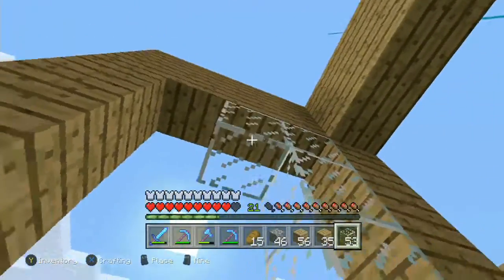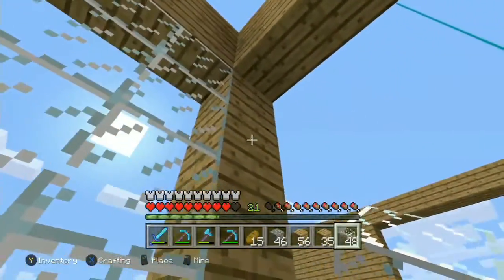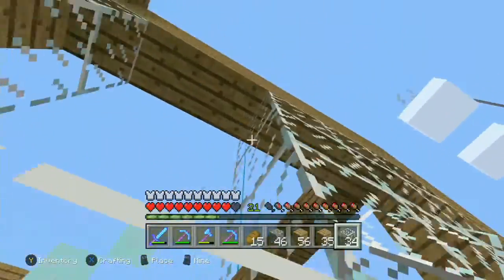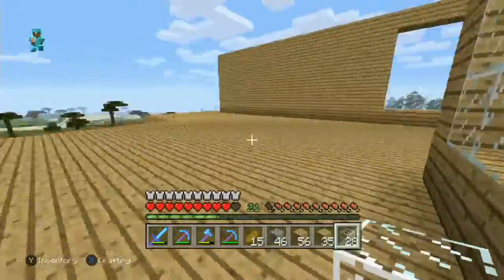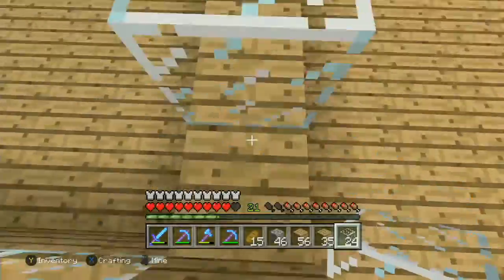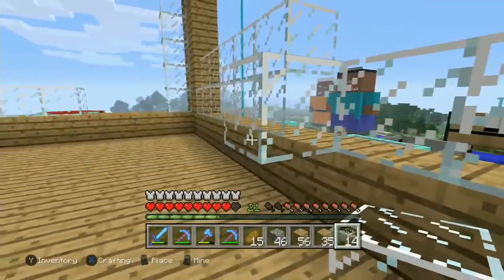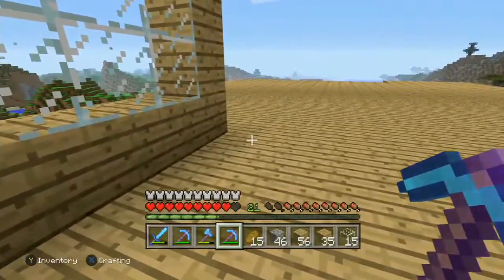I'll probably have to go dig up more of the desert to get more glass because this house takes up a lot of glass — I didn't know I was gonna use this much until I started building it. These 28 pieces we can use in this window over here. I want to save some as markers. Let's go to our next wall.